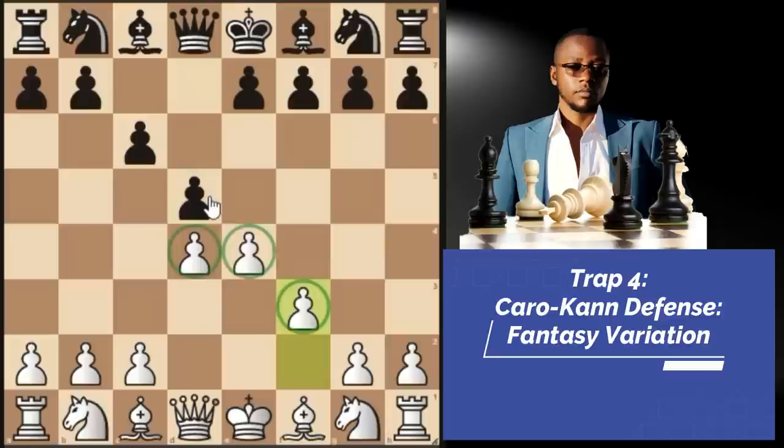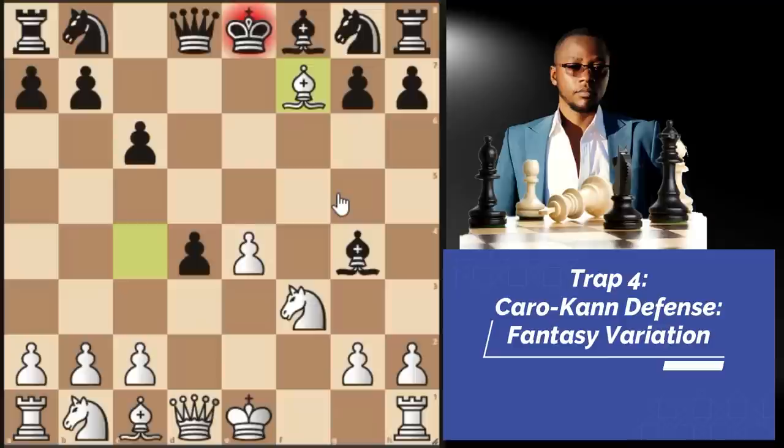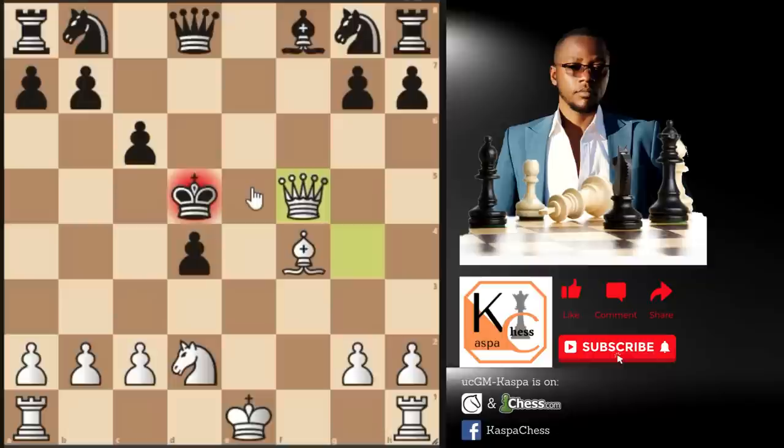Back to the Caro-Kann fantasy variation where we play pawn to F3 after D5. Say D takes E4, F takes E4, black plays E5, we go knight F3. Instead of bishop G4, you'll also see E takes D4 by black — you simply develop your bishop. If bishop G4 after that, it's even worse because we can directly sacrifice on F7. If king takes F7, knight E5, king E6 — we take the bishop with check. Black thinks it'll be a piece up after king takes E5, but bishop F4 check follows. If king F6, the simplest is queen H4 check winning black's queen on D8. If king takes E4, knight D2 check, king D5 only move, and that's checkmate on F5.